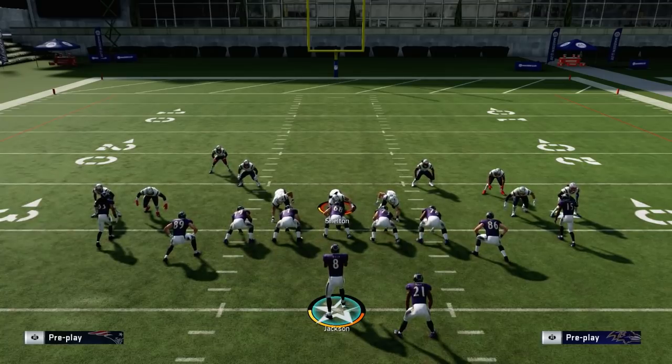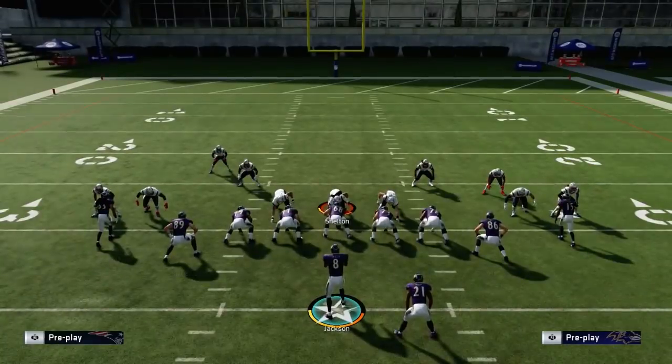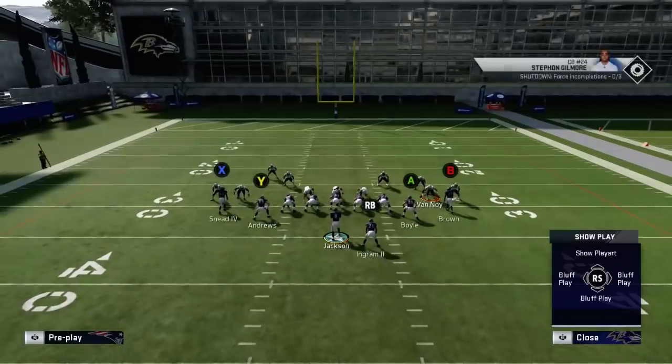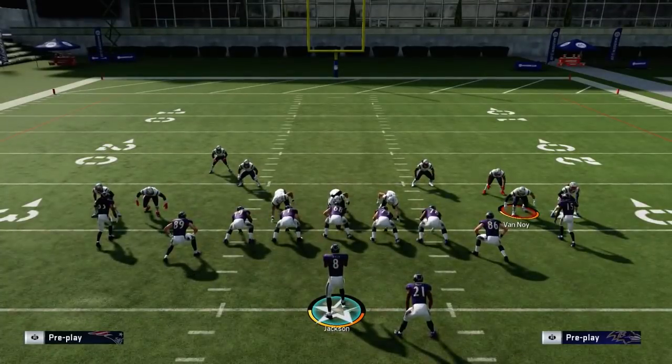This alignment is really good for running this play because you can clearly see the read defender. To see him, press Left Trigger and then Right Stick Up to show the play art. The player with the 'R' over his head is the one you're reading. I'll put the cursor on him so you can see it clearly.